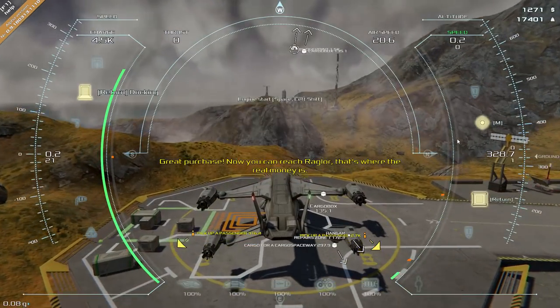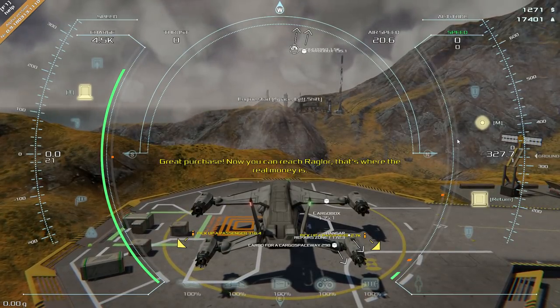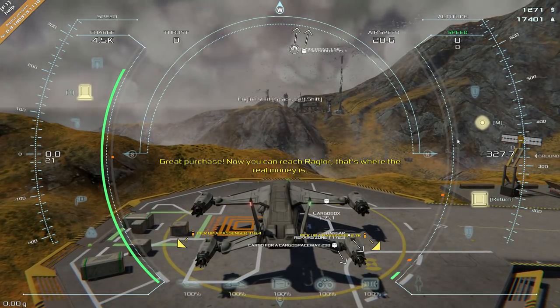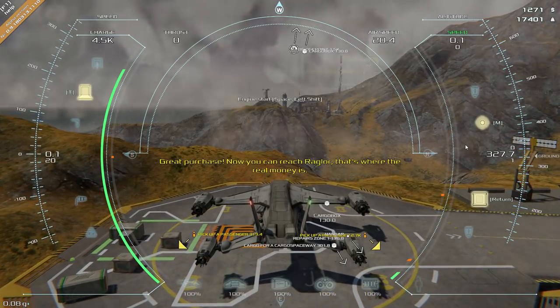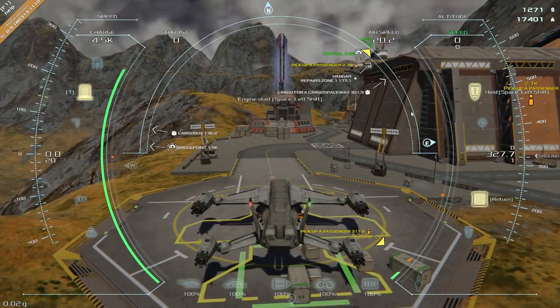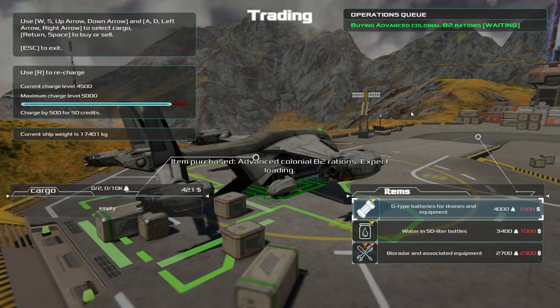This is the new ship and you can see 4,500 charge in the upper left-hand corner. It can go up to 5,000 charge which is a lot, but it's also a lot heavier — in the upper right-hand corner you can see it's 17.4 tons right now, and it guzzles up a lot more charge because of that.